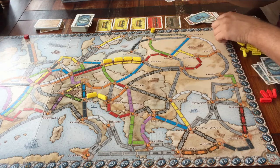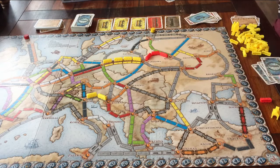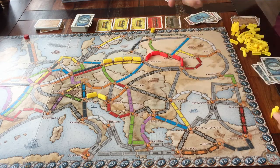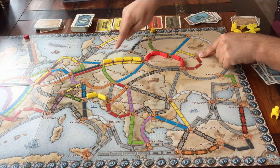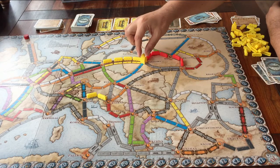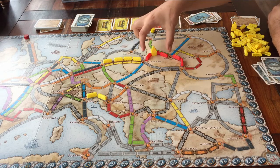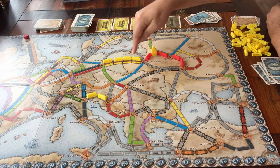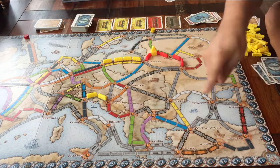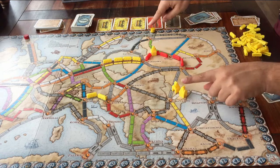Let's go back to the stations — what are they for? It's possible that during the game, another player claims a route that you really need, and now you can't use it because it's blocked. Sometimes there's a way around, but sometimes you're stuck. In that case, you can use a station. You place it on a city, and when the game is over, you assign the station to one of the routes next to that city — that route now also counts as yours. The only thing it doesn't count for is the 10 bonus points for the longest track. And for every station that you did not use, you get 4 bonus points at the end of the game.